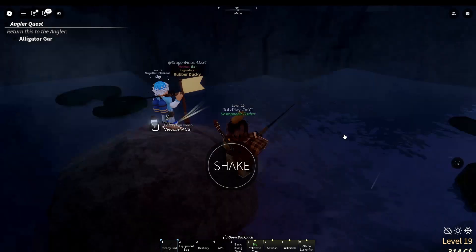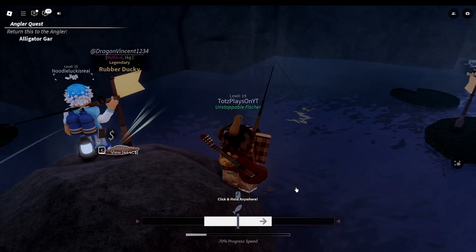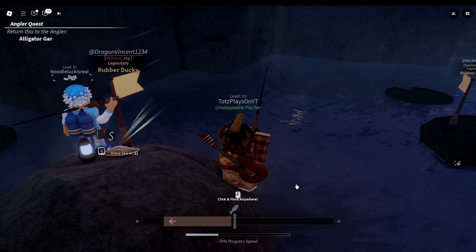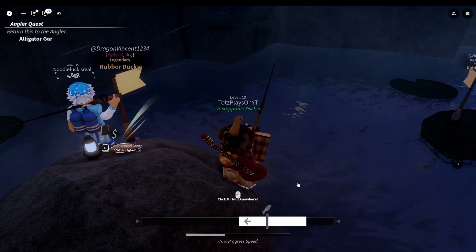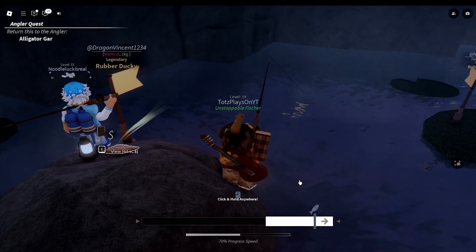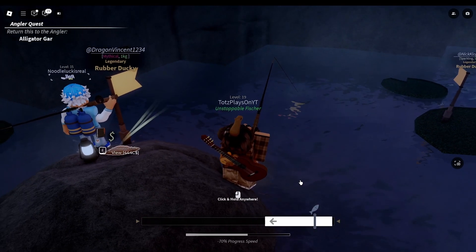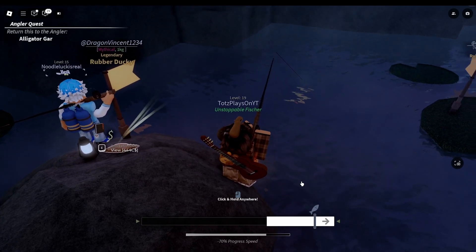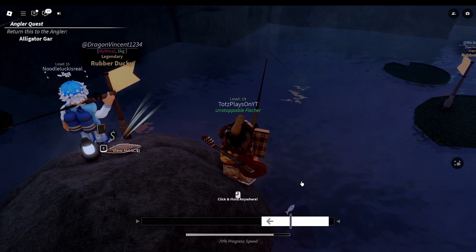Basically there's endless amounts of possibilities that this game can have. And I have no clue what I just got — but it was yellow and that was cool. Let's try to catch it. I'm not really sure what this is, but it's really easy. That's probably just because of the steady rod — it says minus 70% progress speed.